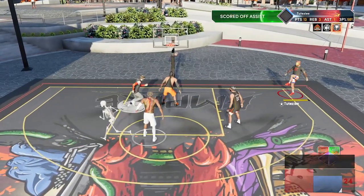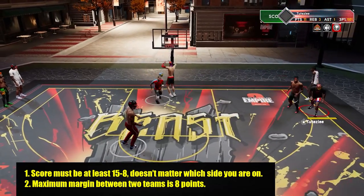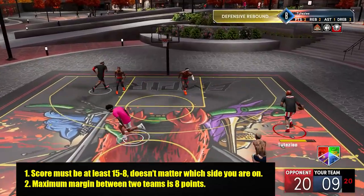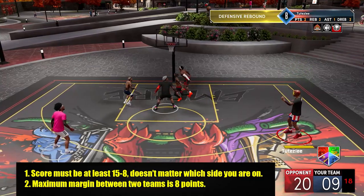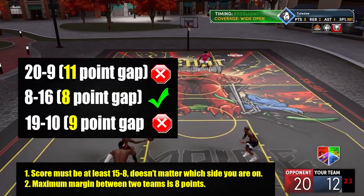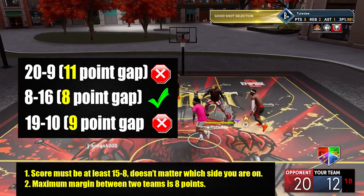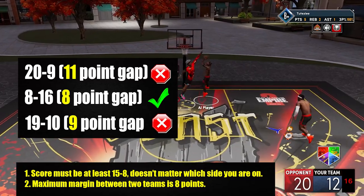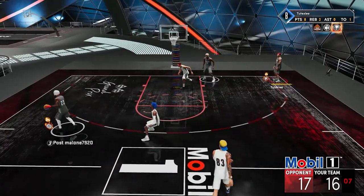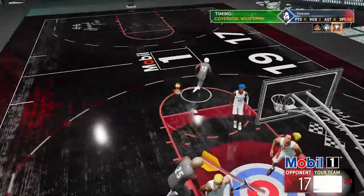For the second condition, the maximum margin between the two teams is 8. As you can see here, it was 21-9 — that's more than 15-8 — but since the margin was more than 8, the badge didn't activate. 8-16, which has an 8-point margin, worked, but it didn't work on 19-10, which has a 9-point margin. It makes sense: if the gap is more than 8 on a game of 21, your shot won't feel like clutch if it's a landslide.